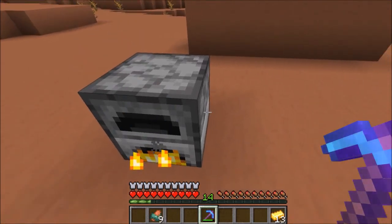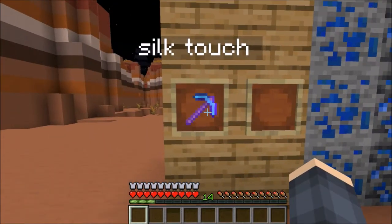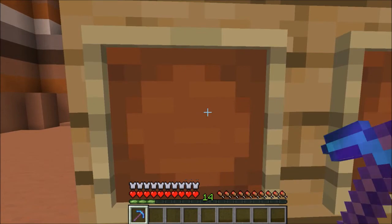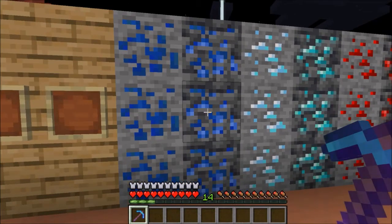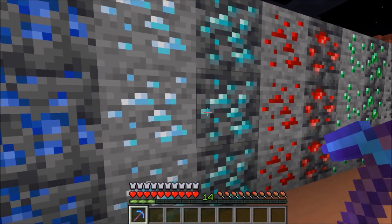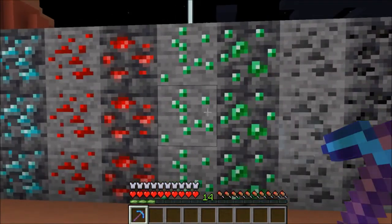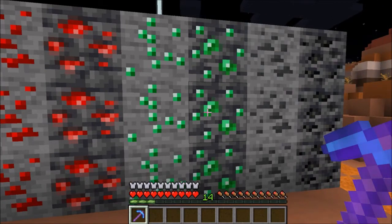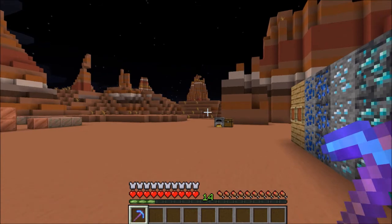Now we can take a look at the silk touch part of the snapshot. We have lapis, regular lapis, and deepslate lapis, regular diamond, regular redstone, emerald, and the version that does not spawn — deepslate emerald. Just a reminder, deepslate copper does not spawn either.